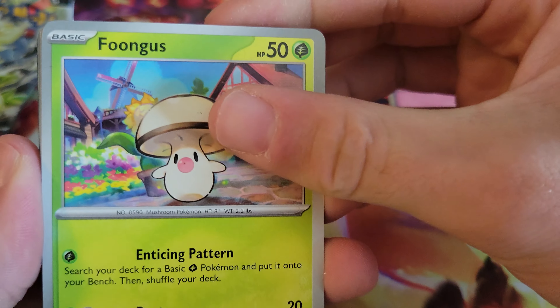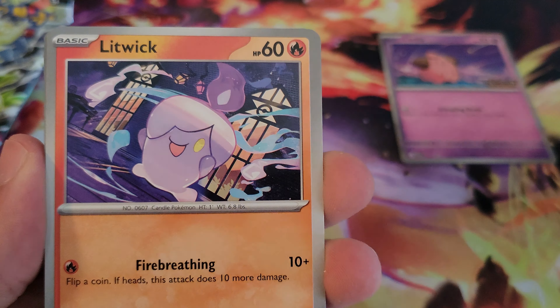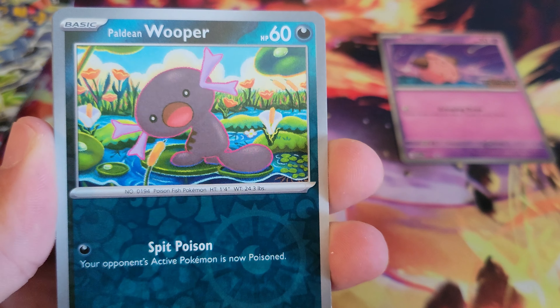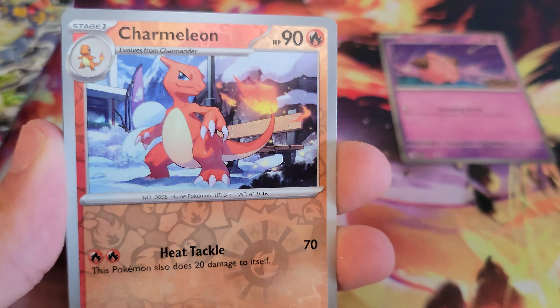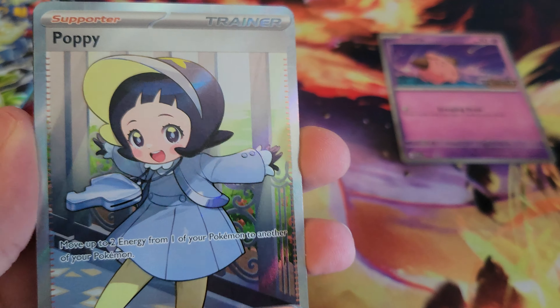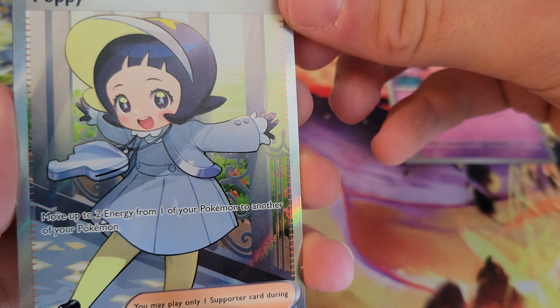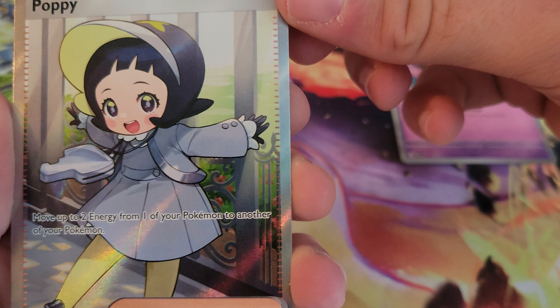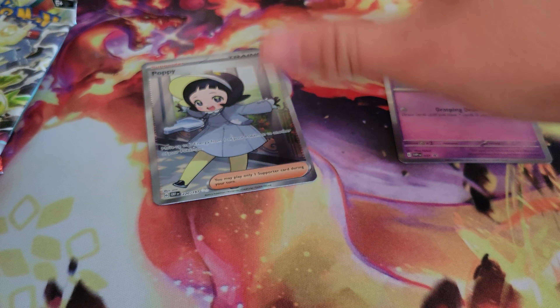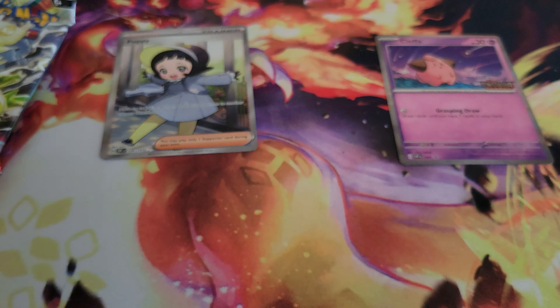Looking for the Charizard — probably won't get it, we only have four packs so I'm not expecting anything honestly. Armor Rouge, Amoonguss, Seismitoad, Paldean Wooper, Charmeleon — that's pretty sick — and a Poppy full art! It says move up to two energy from one of your Pokémon. Not sure if that's a good card or not, but it's a full art trainer so we will take it. There is a code.